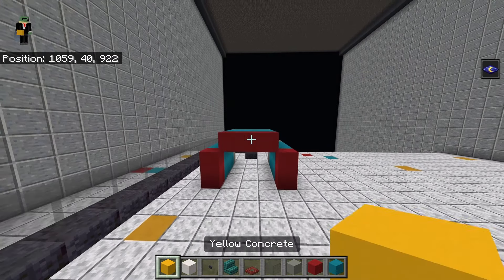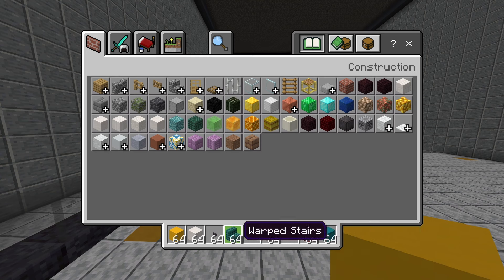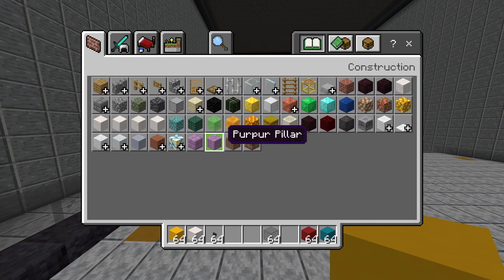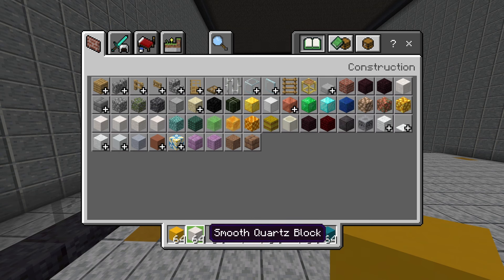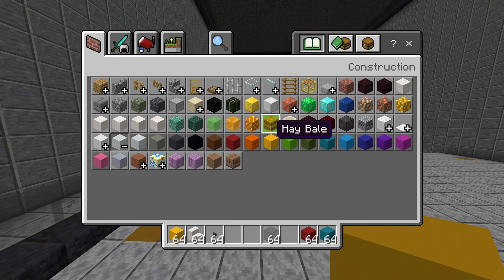Bring the light gray concrete up by one on either side, then go up diagonally in one and connect them together. Bring each light gray concrete forward with three cyan concrete and then a red concrete. Get rid of light gray concrete, mangrove trapdoors, and warped stairs, and get out smooth quartz stairs and black concrete, nether brick fence, and an item frame.